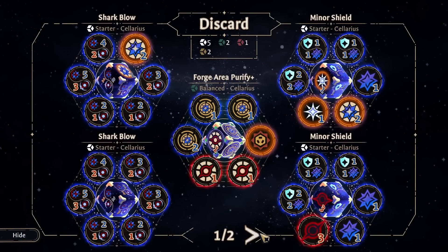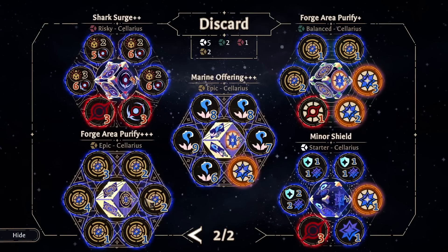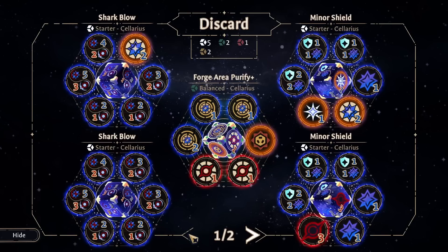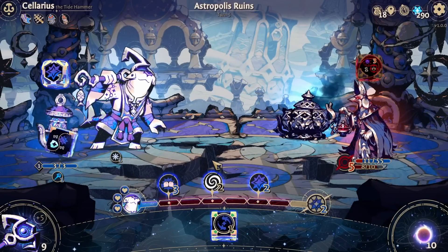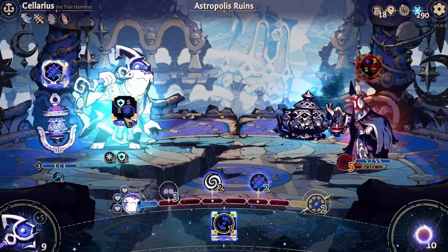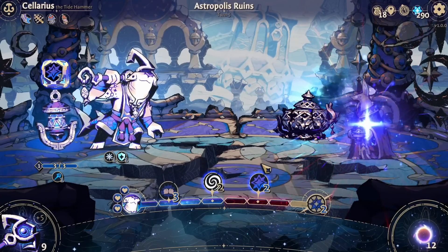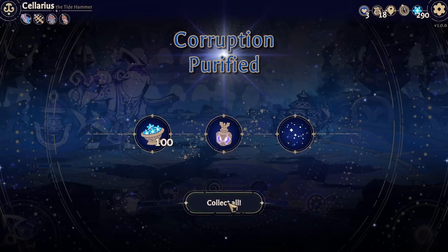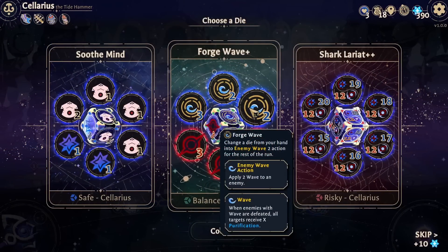Roll that, and I can roll any die I want. Shouldn't do that one though, shouldn't do that one either. Because yeah, I don't have any other die I want to mess with. We have a lot of options - it is a little risky. I almost wish I could increase my corruption meter just a bit.